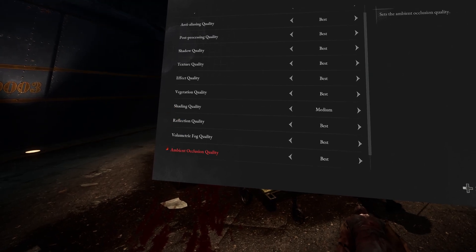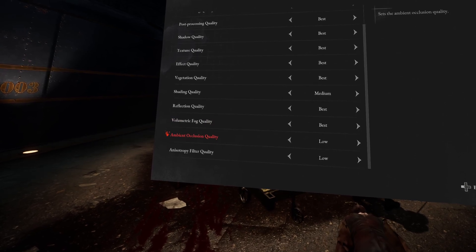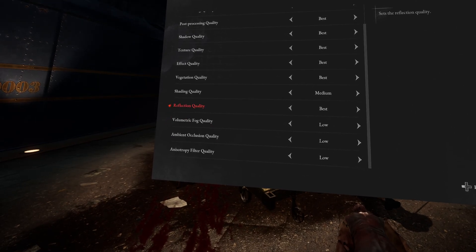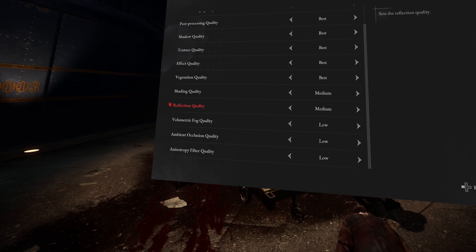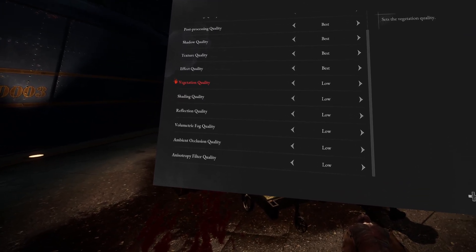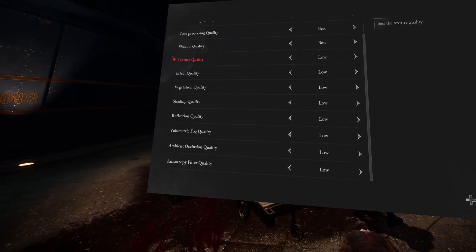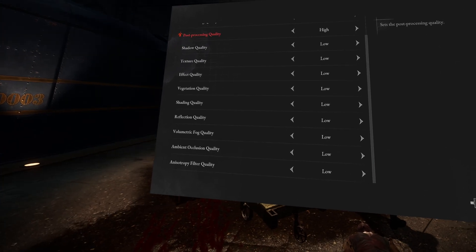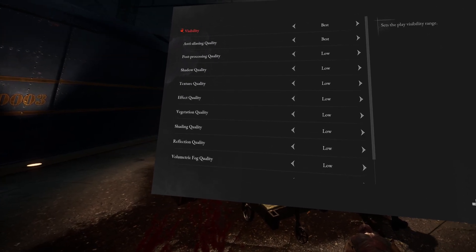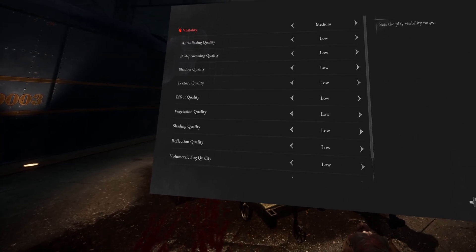Going into your various graphics options, some of these will benefit performance more than others, and it does depend on the game. Unfortunately there's no Digital Foundry of UEVR games yet. But generally things like shadows, foliage rendering, LODs, reflections, and volumetric effects tend to be quite big hits on performance. Try those first, or just set everything to low and increase from there.